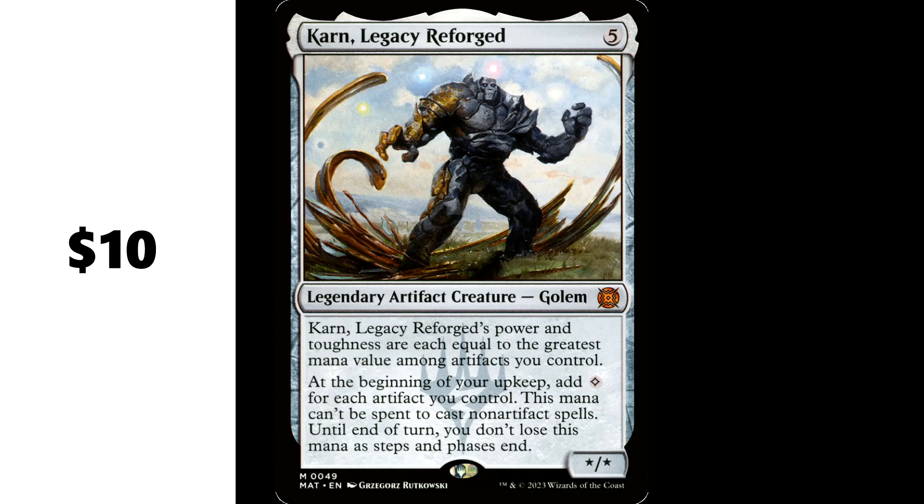Karn, Legacy Reforged — 5 generic mana for a legendary artifact creature Golem. His power and toughness are equal to the greatest mana value among artifacts you control. At the beginning of your upkeep, add colorless mana for each artifact you control. This mana can't be spent to cast non-artifact spells, and until end of turn you don't lose this mana as steps and phases end. It can't be used to cast non-artifact spells, but it can be used for activated abilities. This is a really neat artifact commander — it's a 5/5 on ETB because he's an artifact you control. He's also a great role player in one of your artifact decks. This guy's about $10 too.